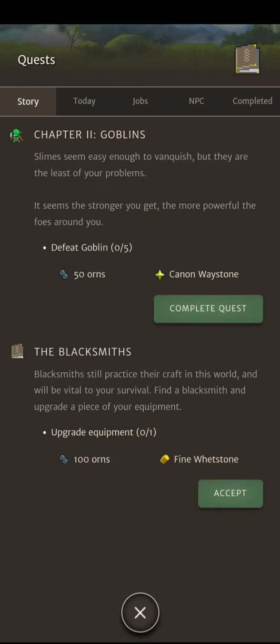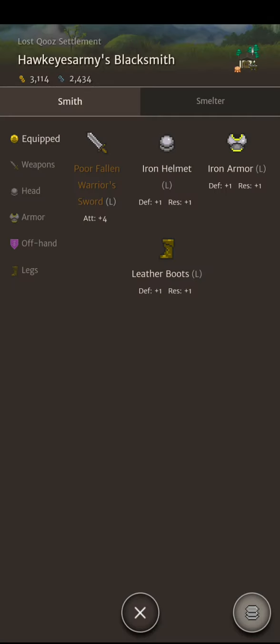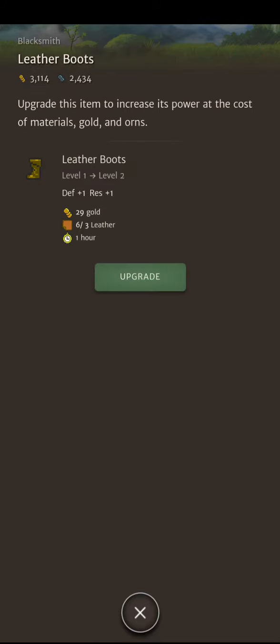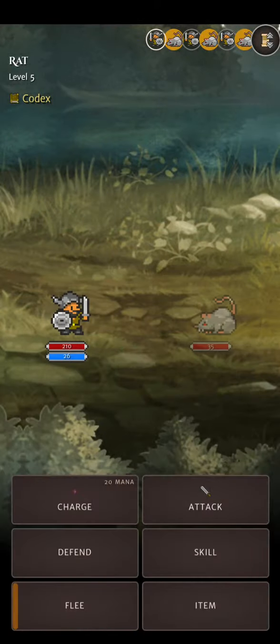We got a cannon waystone — I'm not too sure what that is. Now we got to upgrade equipment and defeat goblins. You can go to these little things called blacksmiths and upgrade whichever equipment you want. Like, we can upgrade our sword if we've got enough steel, or the leather. For now I'm not going to, but we'll definitely have to do it.